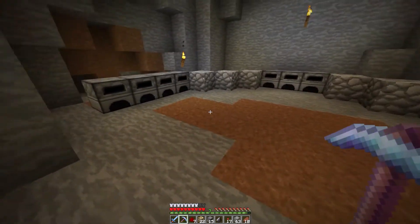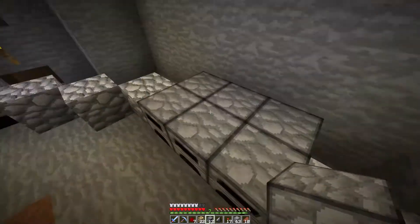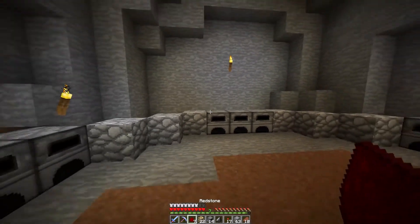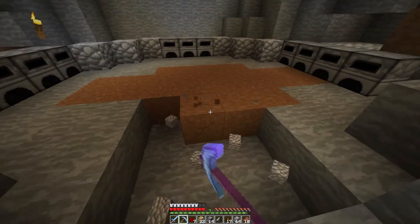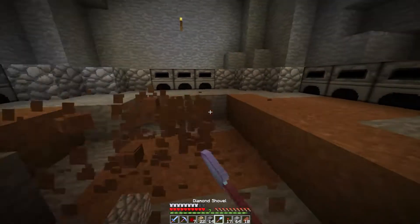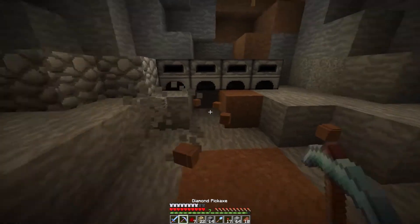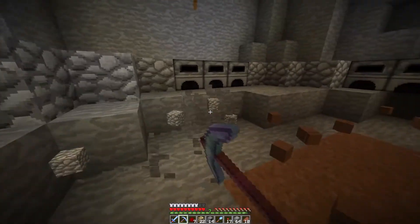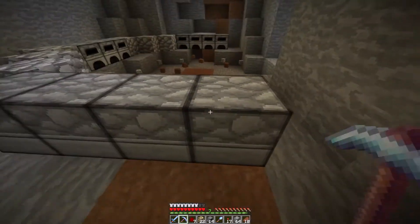I think we want to move the furnaces forward one block and it will look good. We'll also go down a little bit here with the floor so you feel like you're going down into the room. I'll use a shovel and we can have some half slabs - I mean slabs - here. I'm not sure why so many people call them half slabs.